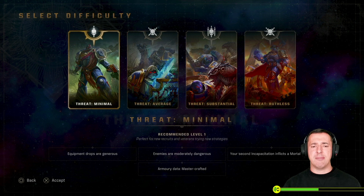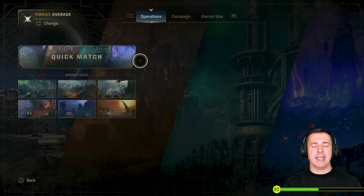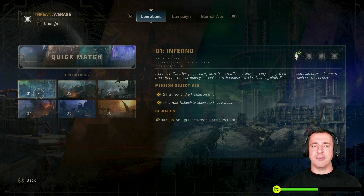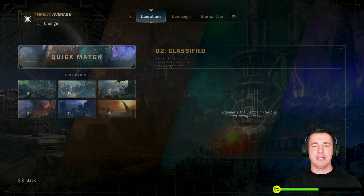So it was 35 on threat minimal. If I change it to a higher difficulty I'll get a warning saying my current class is lower than the recommended — do you want to change the difficulty anyway? I'm going to say yes. And if we look now you can see I would earn 55 requisition for each of these levels, compared to the 35 to begin with. So that's pretty cool.